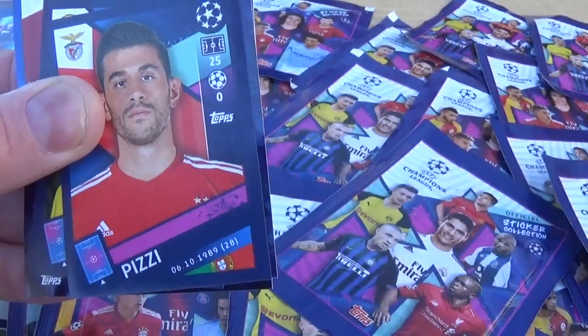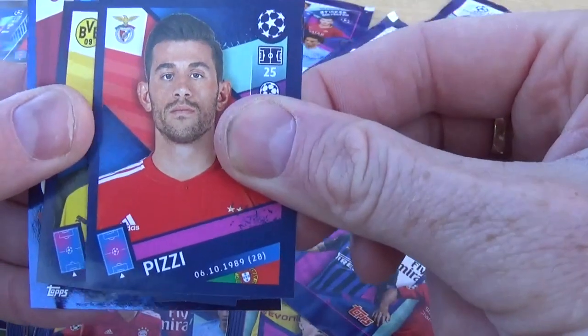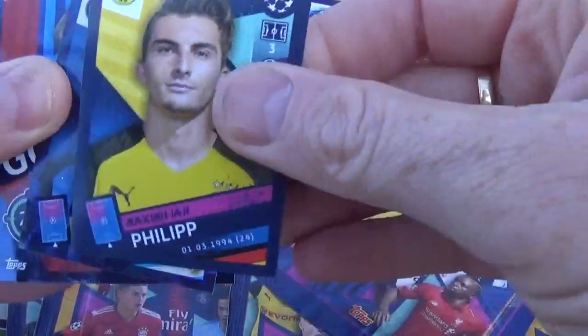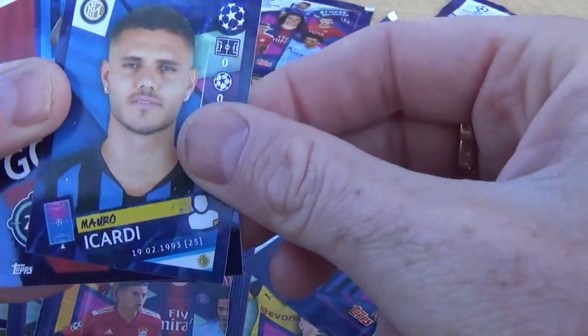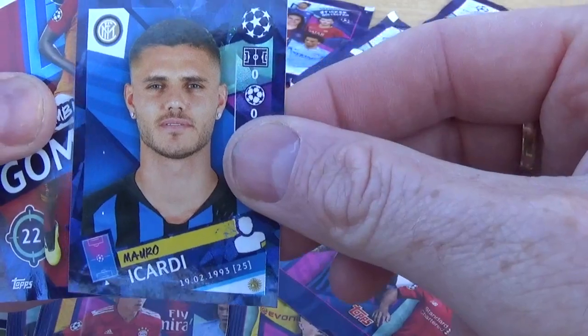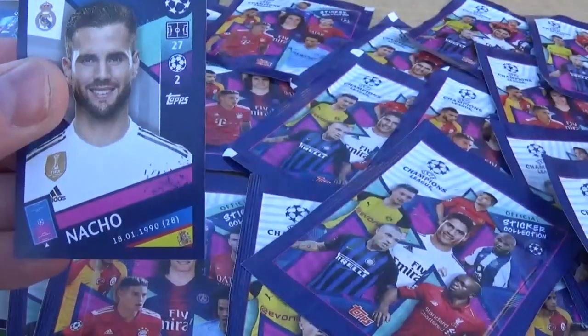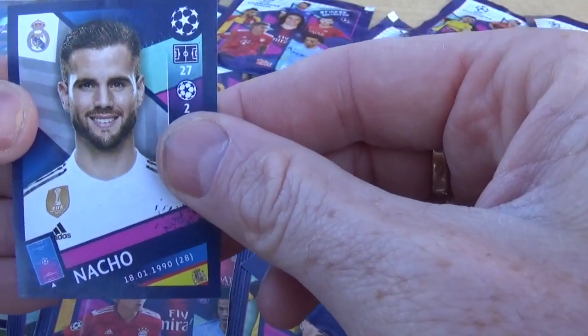Brozovic for Milan, Pizzi for Benfica, Philippe for Borussia Dortmund, Icardi for Milan, Gomez there for Galatasaray, and Nacho for Real Madrid.